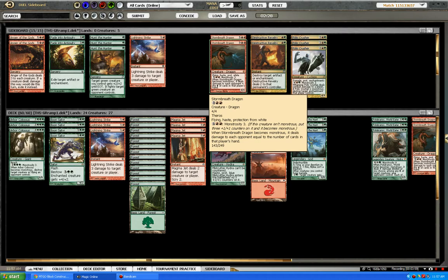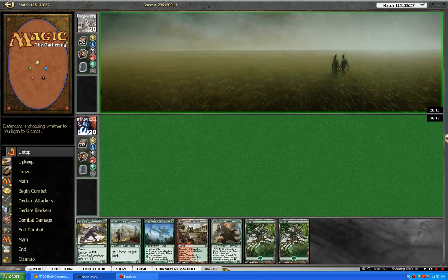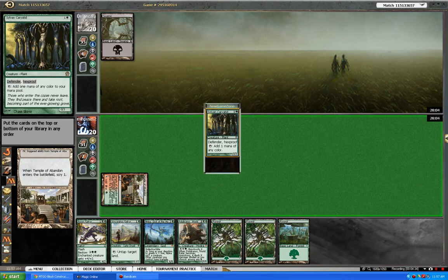Where do we want Storm Breath Dragons? Yeah, instead of the Hydras. The reason why I picked the Storm Breath Dragon over the Hydras is I expect him to be holding a lot of cards in hand, and the Monstrous for Storm Breath Dragon is that whenever you turn him Monstrous, he deals damage to target player equal to the number of cards in his hand — so it's a nice little pump and way to get in that extra damage.